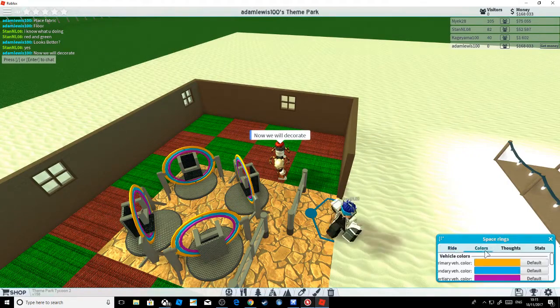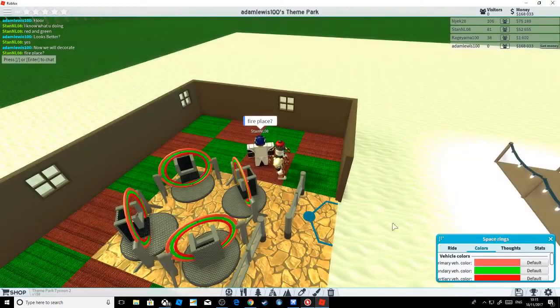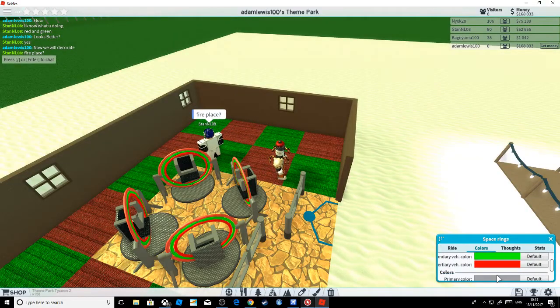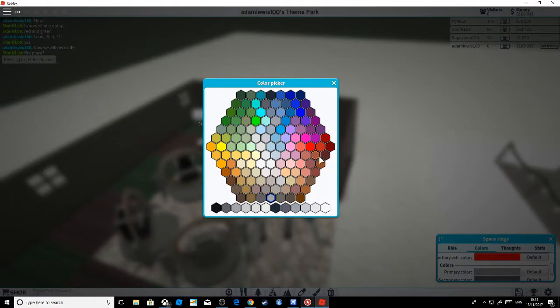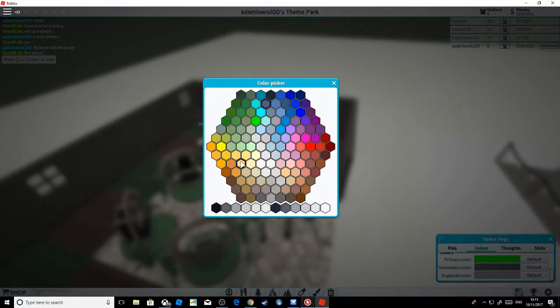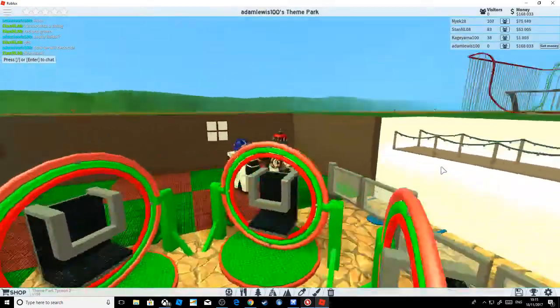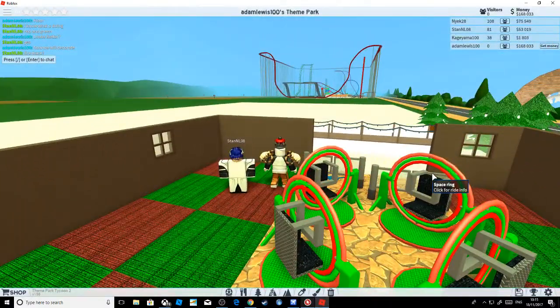We're going to change the colors on this to red, green, red, green, red, green - everything alternating red and green. One of the swings has no color - yeah I know that. I'm going to start building the roof.